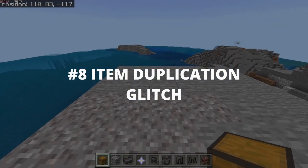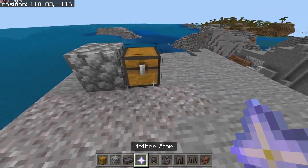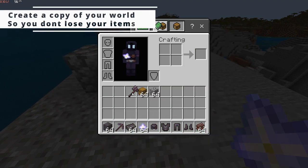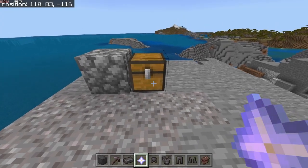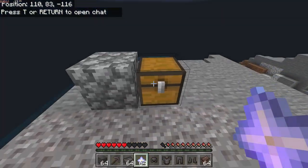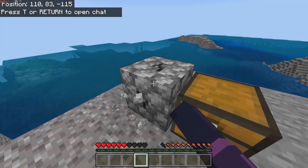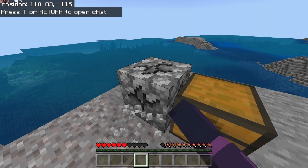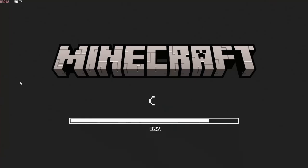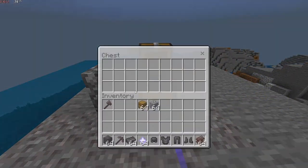Enter your world again. Number 8: Item Duplication Glitch. Place a chest and cobblestone right next to it. Get the items you want to duplicate. Stand 2 blocks away from the chest, save and quit facing the chest. Go back into your world, quickly place all your items into the chest, and break the cobblestone. Make sure to stand still after you go back into your world or it won't work. Right after you break it, Alt F4 to close your game without saving. Open your game again and go back into your world. This could take a couple tries.